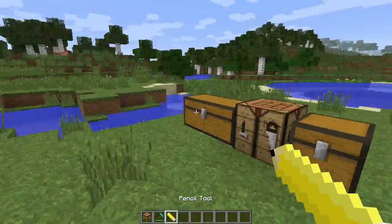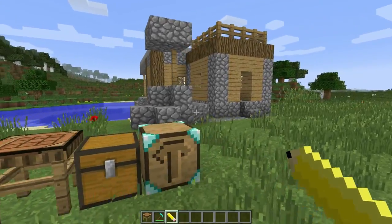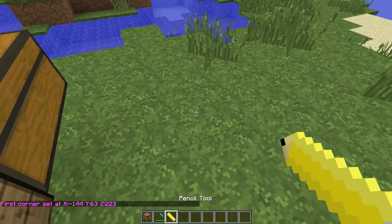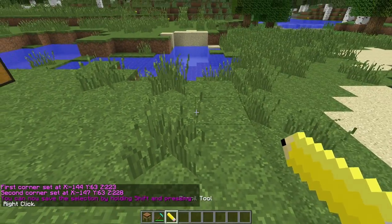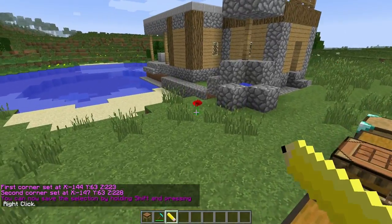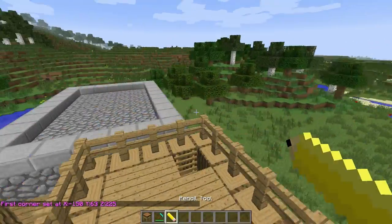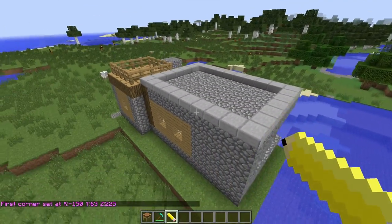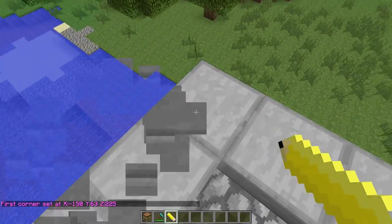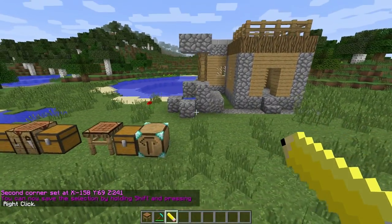So the pencil tool is kind of interesting, something I haven't played around with a huge amount. But what it's used for is basically to copy your building. If we go ahead and we right click on the ground, like say on this corner, and we right click over there, you can see you can now save your selection by holding shift and pressing right click. So this is what you're going to use — like we would go here and fly up around. You'd have to probably set a block up in the air, but we would just go over here like so, and then that would copy it and make the selection the entire building, and then we could copy it.